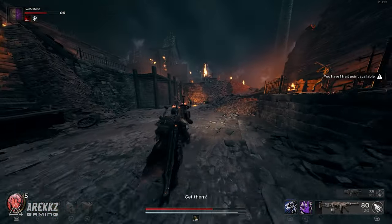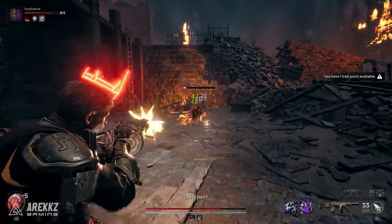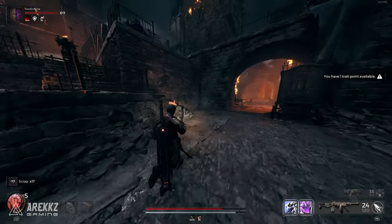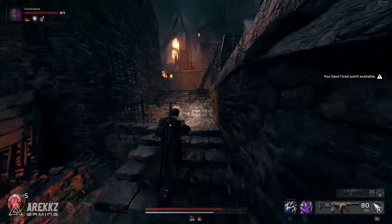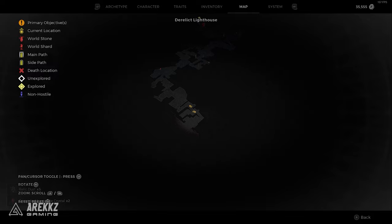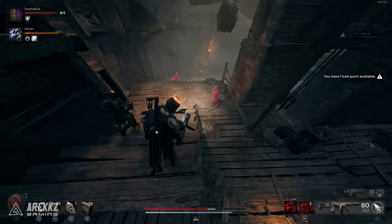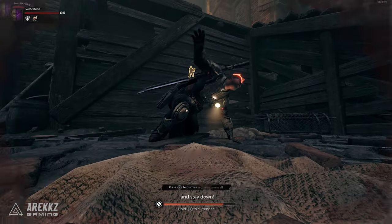Once you finally get to the Derelict Lighthouse area it's pretty straightforward and linear to run through until you start to see the lighthouse. First you will need to find the special key, so head to the spot on the map where you will encounter two bosses to fight. These guys hit pretty hard but you will get the lighthouse key off of them after they are defeated.